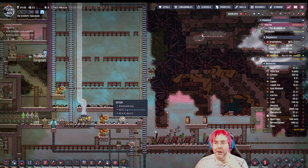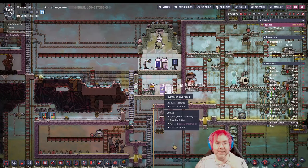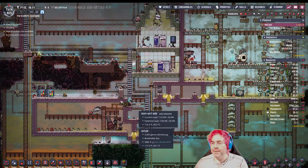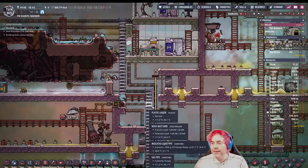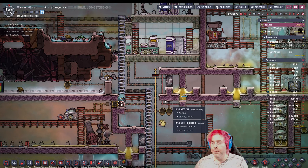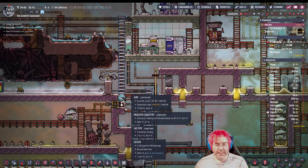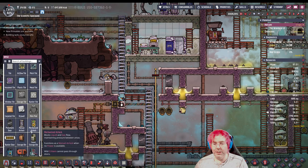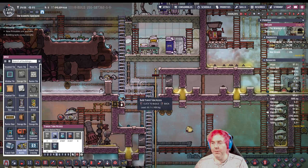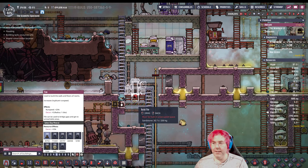We did build a transit tube from here up. We could also build a transit tube over to here, to speed things up — like to the door here. Yeah, that could be good. We could put some tiles over here. The transit tube access is three tiles across, so we could just slap it right there. Put some tiles under it — I don't think that blocks anything.